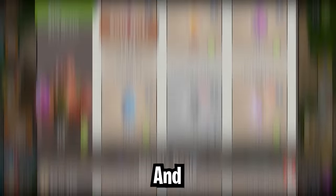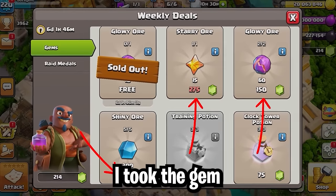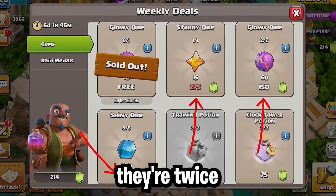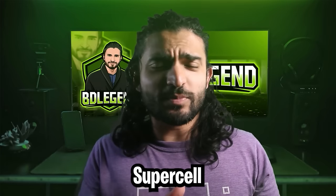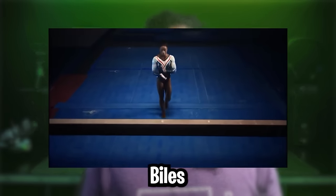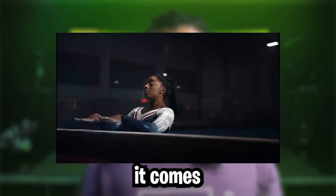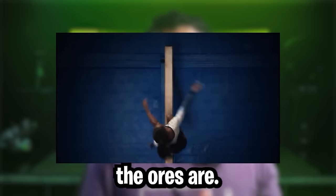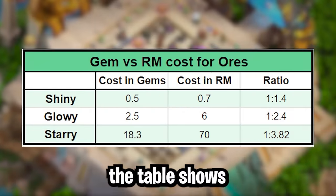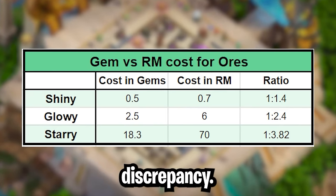You should know that for this I took the gem prices in the shop, since they're twice as good as buying from the blacksmith. Generally Supercell is pretty balanced when it comes to prices in the shop and how valuable ores are, but this time the table shows a little bit of discrepancy.